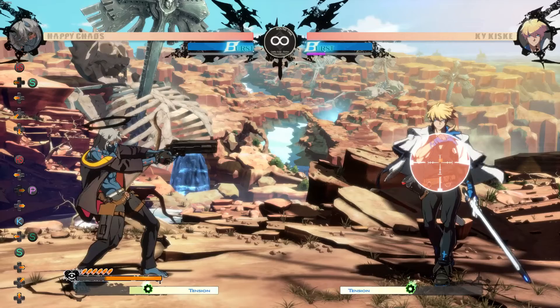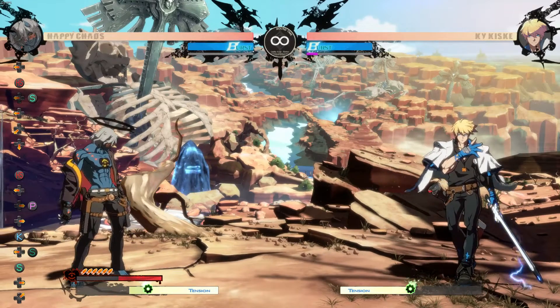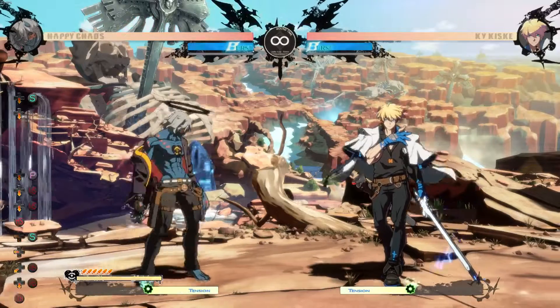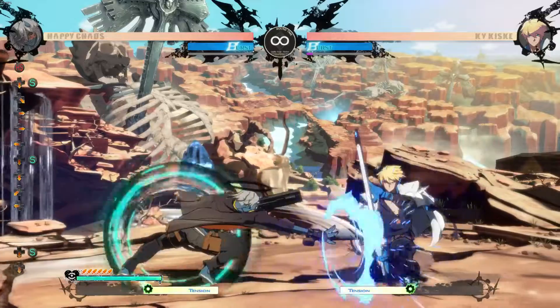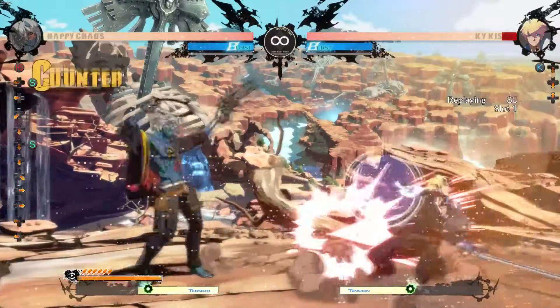His 5H pulls out a gun, and his steady aim, or 214S, is basically an upgraded version of this gun, but I'll talk more about that later. 2S reaches just outside of round start range. This far-reaching low-hitting disjoint will be a major tool in stuffing approaches. You can chain this into 5H followed by steady aim, which will always lead into a full combo.